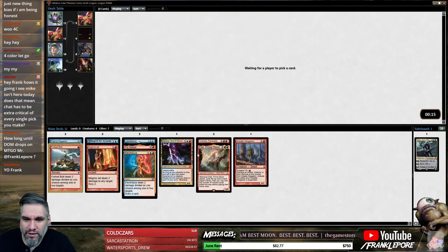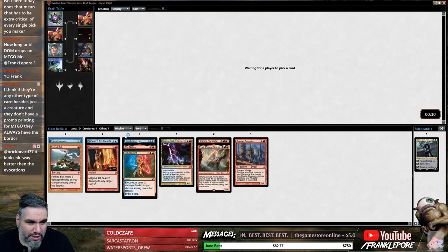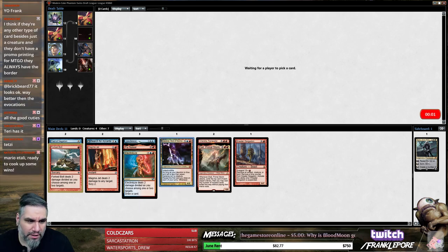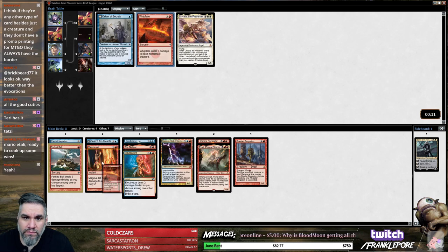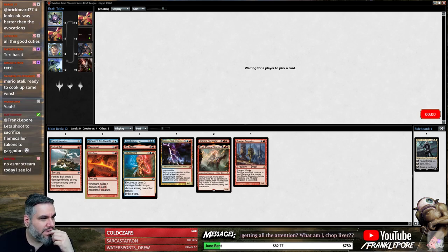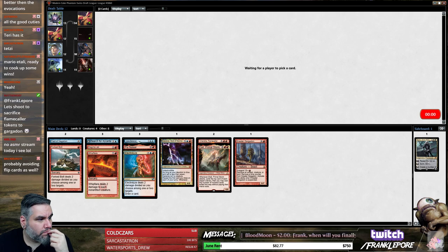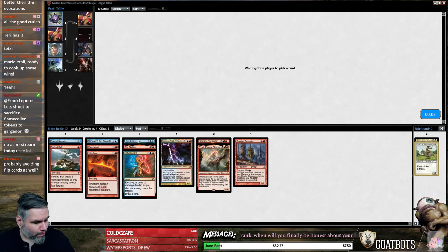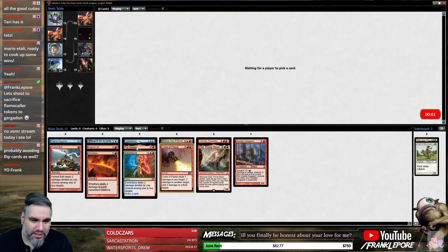Forked Bolt is fine, that's a playable card. Are we not blue? I see — if there's any other card type besides just a creature they don't have the border, so that would make sense for Karanos. They don't have a promo printing for MTGO? They always have the border — so if they don't have a promo printing... interesting. Kona Flame is actually very good for us.